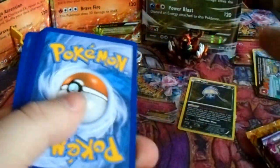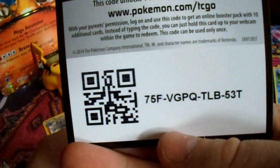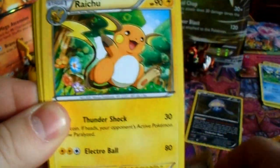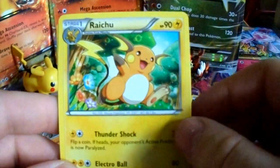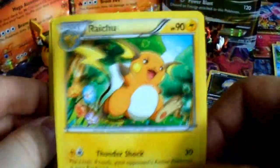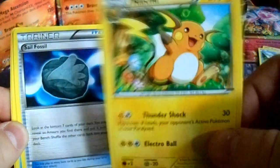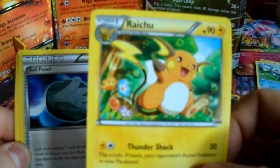I'll be giving this Tyrantrum cover art code card away — just put it aside. Opening the Furious Fists pack — we start off with Fossil Researcher, a Raichu. Shout out to Trainer's Leaders because Tyler likes collecting Raichus and Pikachus, so I'll throw this in whenever we trade again, or I could give it to you guys for free once I build up a collection and am able to send a bunch of stuff to you guys.